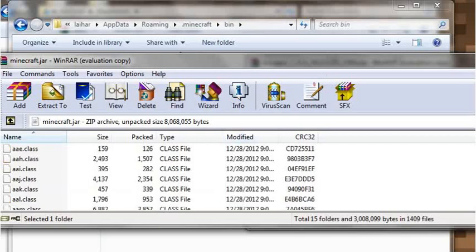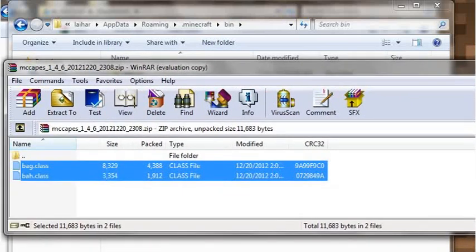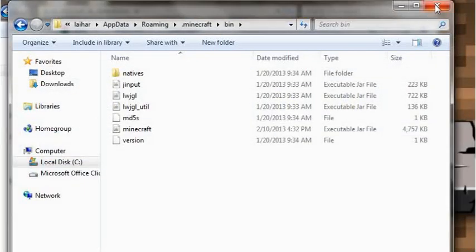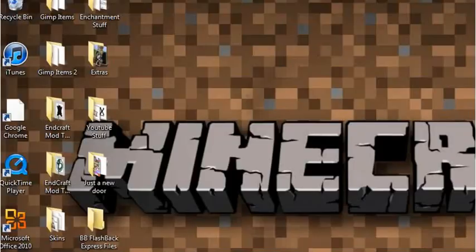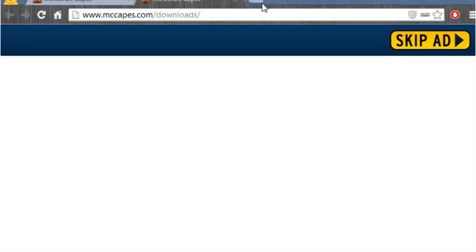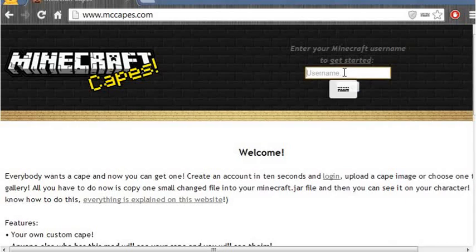And there we go — now it's in there, hopefully. Now, what you wanna do is go back into your web browser, or whatever you use. I use Chrome. Type in your username — my name is Cecil X.